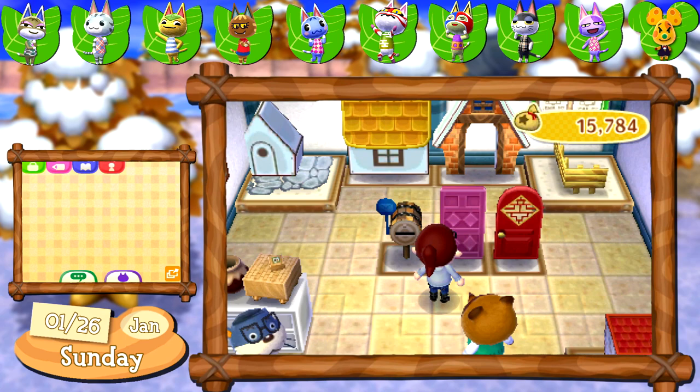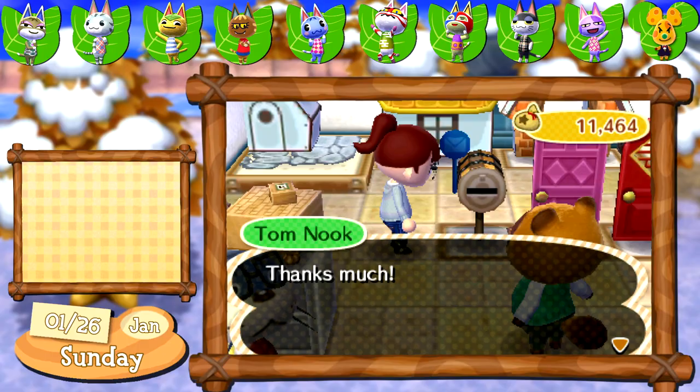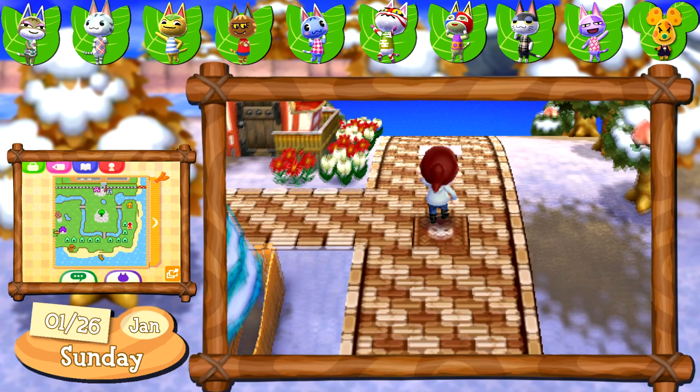After wrapping up dailies I stopped by Nook's and found what he calls a barrel mailbox. I think I like it a little bit better than the one we have but I'm having some trouble placing it next to my house — I guess there's only one way to see if I like it or not. Speaking of around my house, I decided I want to bring back the cat face tile for the road leading up to my neighborhood. At the moment I've spaced them apart by three squares but I might change that later.